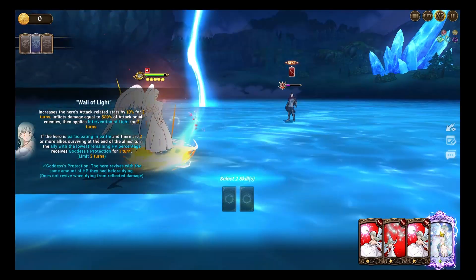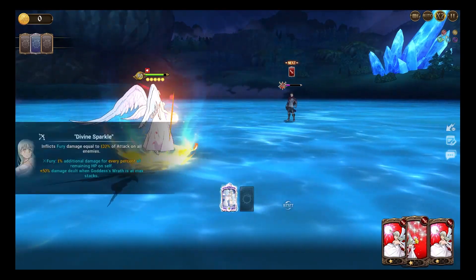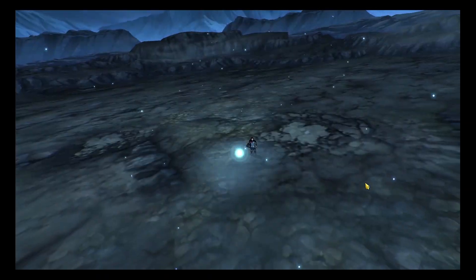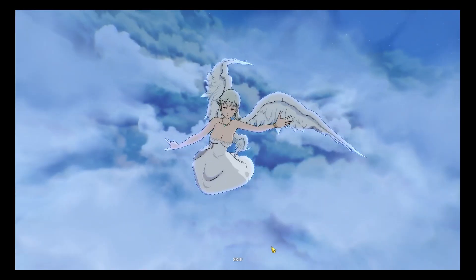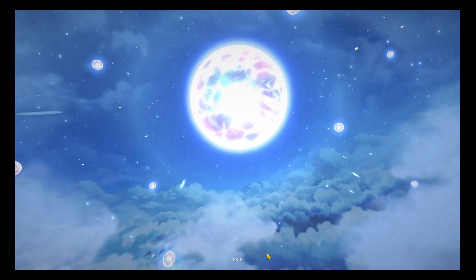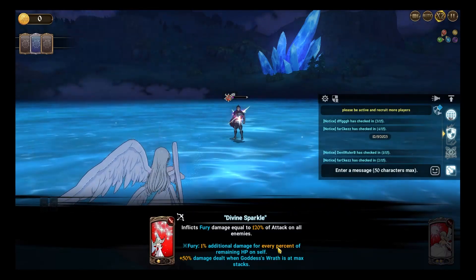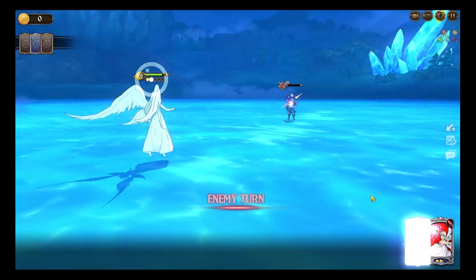For the Wall of Light, you can see the defense and attack were increased. The Divine Spirit power will also be increased. The animation for the individual skill is very sparkly — it matches her name. After the buff, she does 9,000 damage.